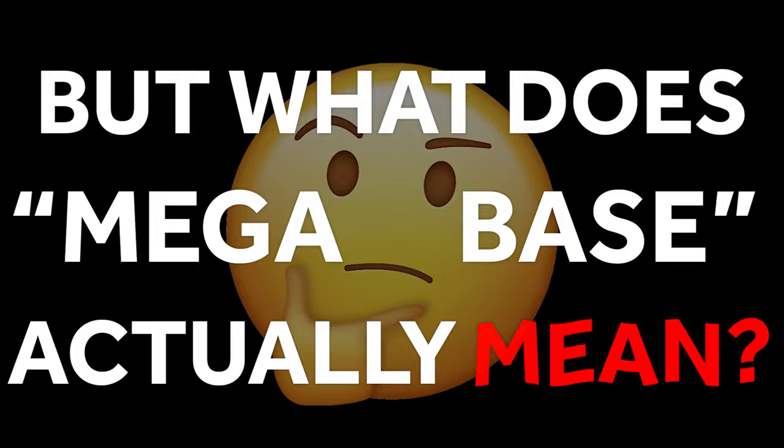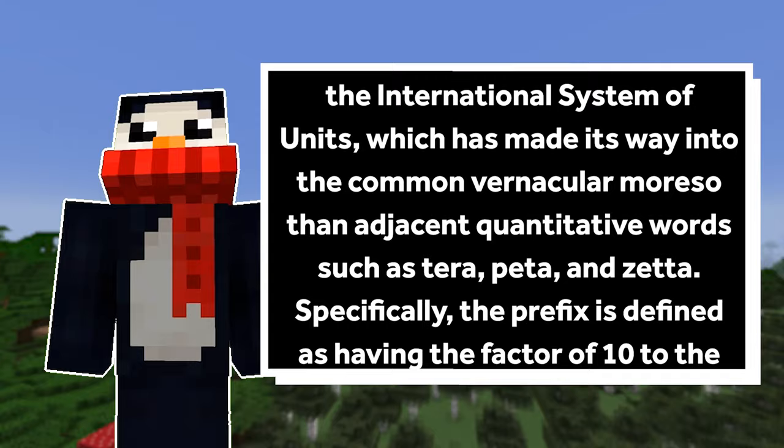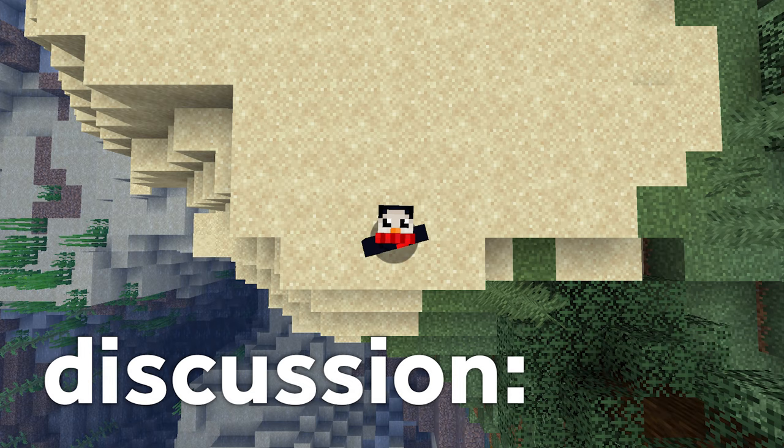Mega is a prefix often used in the international system of units, more so than adjacent quantitative words such as terra, peta, and zetta. Specifically, the prefix is defined as having the factor of 10 to the 6th power... Nah, I'm kidding. We're not doing that. Mega means big, okay? Mega equals big. There we go. Discussion over.